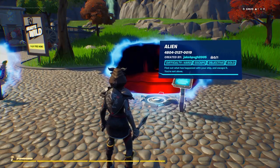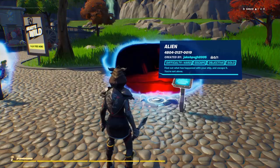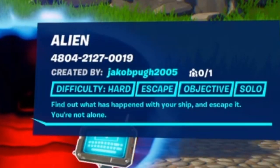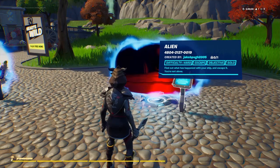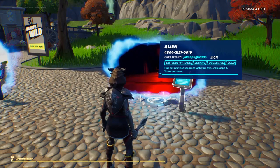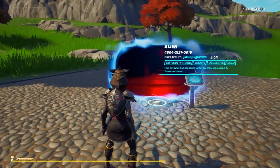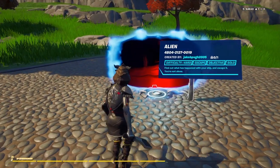Welcome back everybody to another Fortnite horror map. The one we are checking out today is called Alien by Jacob B Pug H 2005. Find out what has happened with your ship and escape it — you are not alone. That sounds cool actually. I haven't played an alien horror map yet, so let's hop straight into it.